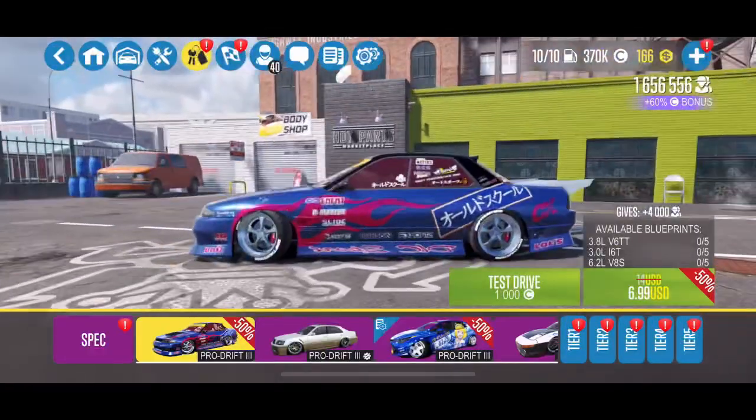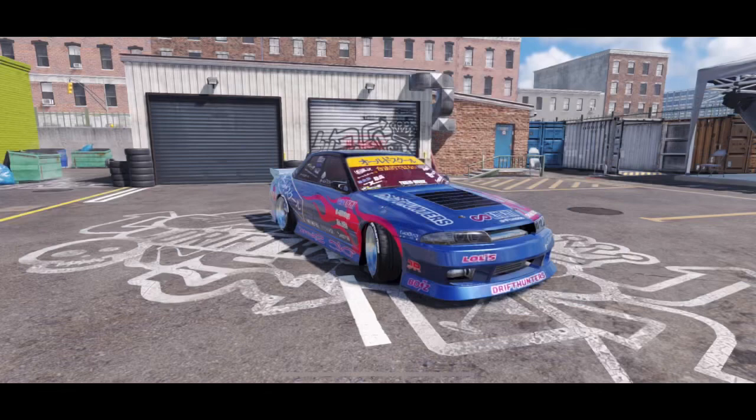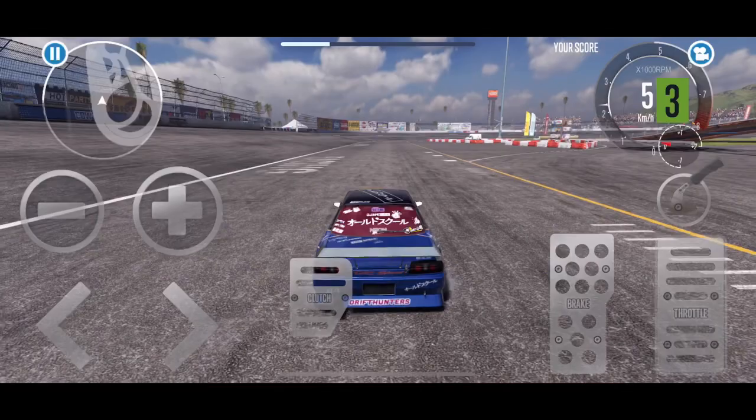Hey guys, and welcome to another episode of CarX Drift Racing 2 with Brogue Hammer Auto House. Today, we have a new update. It's been a while since we've had one, and we've got a couple things: a couple new cars, the Moon Knight and the Lumberjack, club battles, license plates, vinyl packs. They optimized some things so that the ads actually work now.